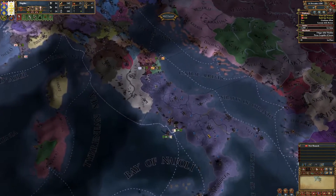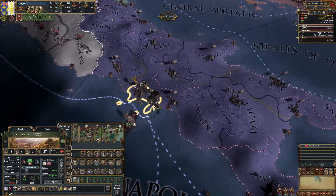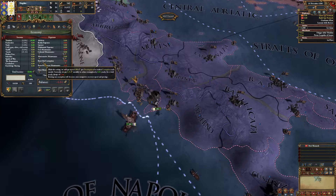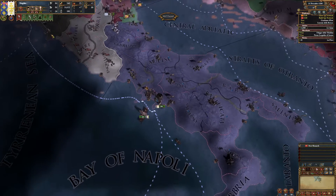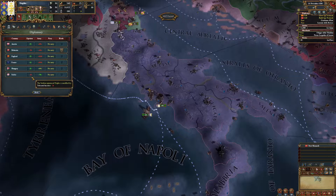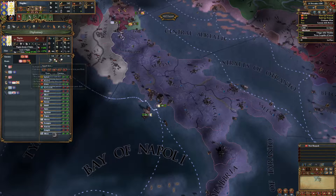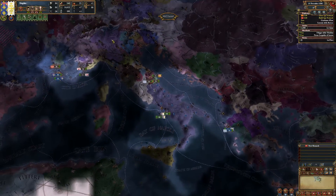I consider the fort in Naples to be of not much use — it's just going to cost us cash — so we can delete it and adjust corruption so we don't pay for it. Regarding rivals: we can't select Aragon, but Serbia is fine, England is fine, and we don't want France as a rival yet.